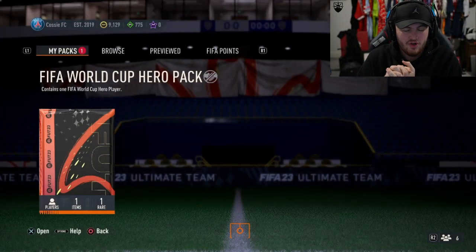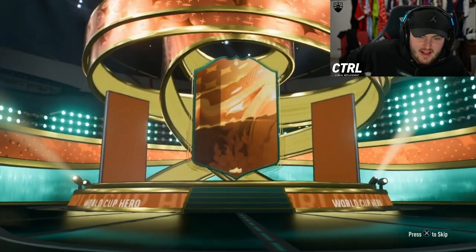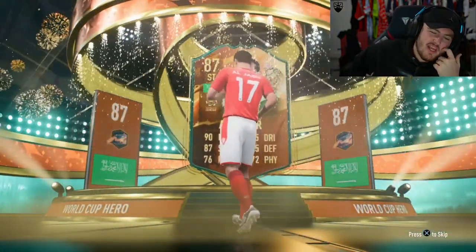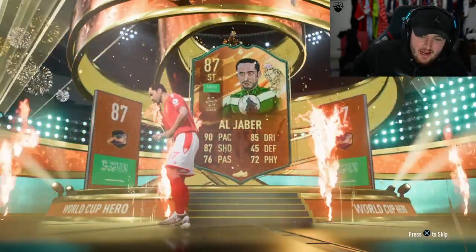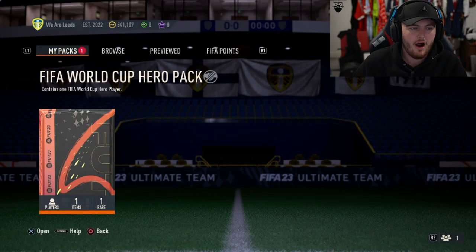Next World Cup Hero Pack - the last couple haven't been great. We're hoping to pick up the pace. Give us a Yaya Torre, a Maquísio, something like that. I was going to say Al-Awerin, it's Al-Jaber. That's disappointing. I was hoping that'd be Al-Awerin because he would be phenomenal, but sadly not.